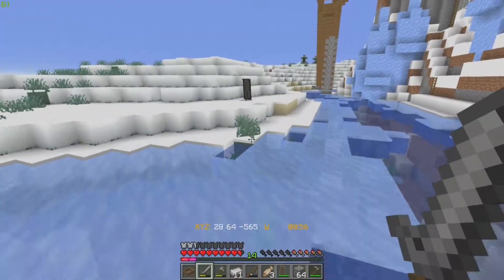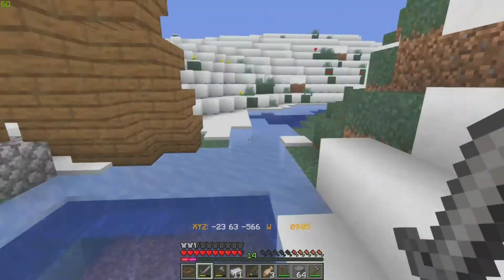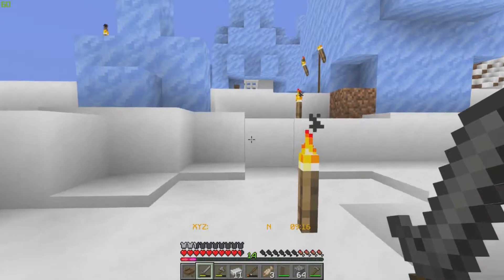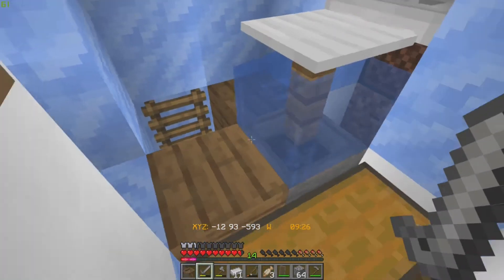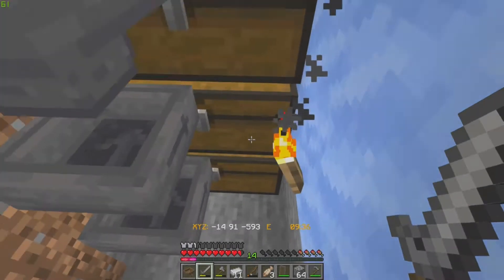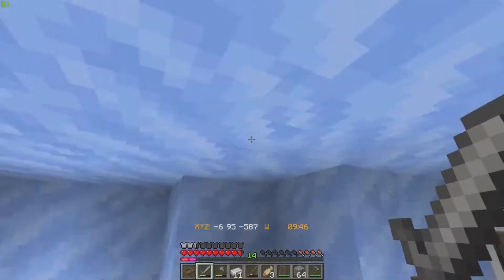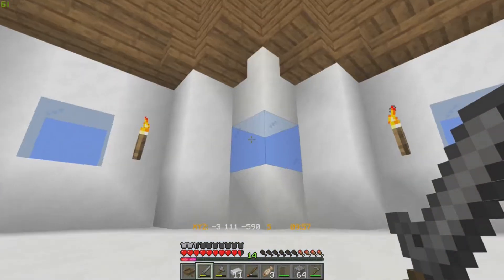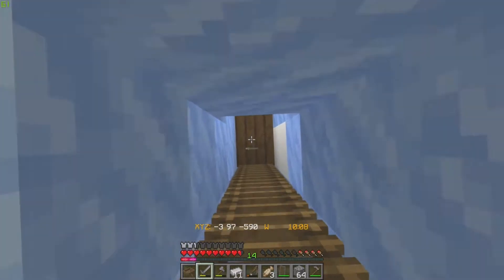This is Armor Farmer's starter base — his final base will be in the ice spikes. He's already killed a pillager patrol leader. Let me have a look at his base since it's my server. Really cool staircase, nice use of stairs. He's already got a house, chest, and an AFK fish farm going. He's got a lovely house inside — goes upstairs and everything. He's made so much progress. We've got to start our final base soon.